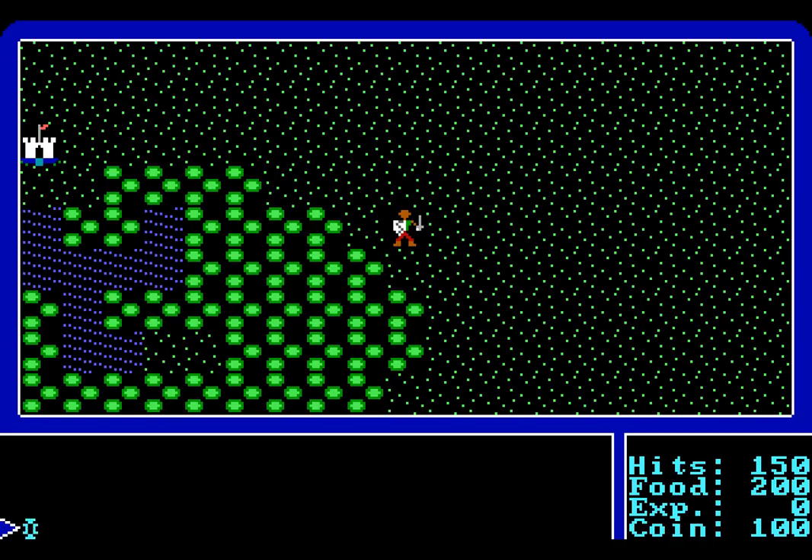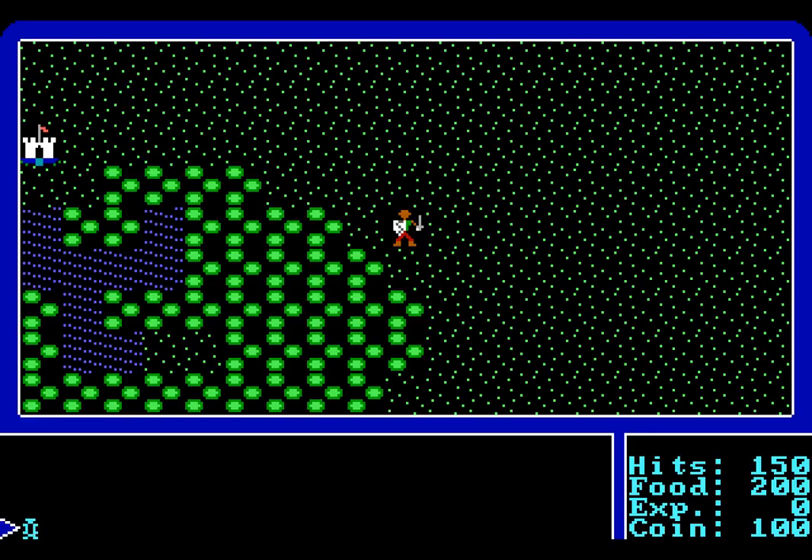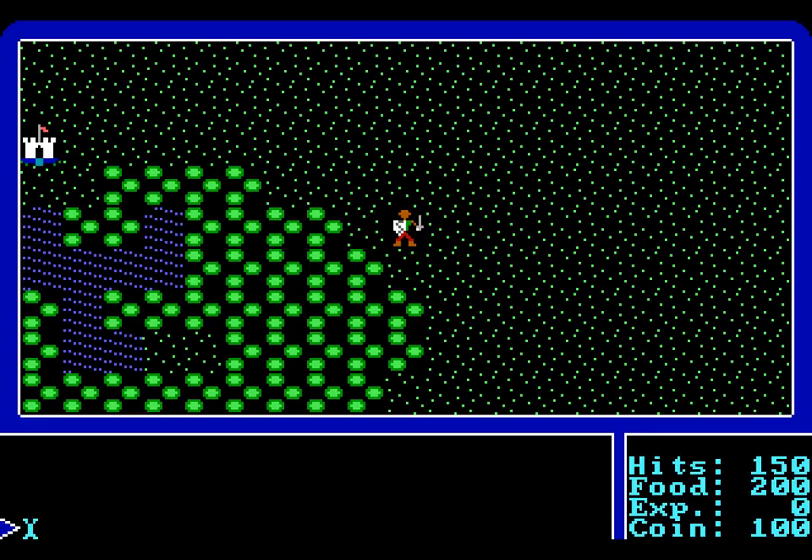Unfortunately, he's not going to be doing that with the equipment that he has right now. It may look like he's ready for combat, but he really isn't. He has a dagger, a suit of leather armour, and one gold crown to his name. One hundred copper pennies equates to one gold crown. We're going to have to get some better equipment really quickly.